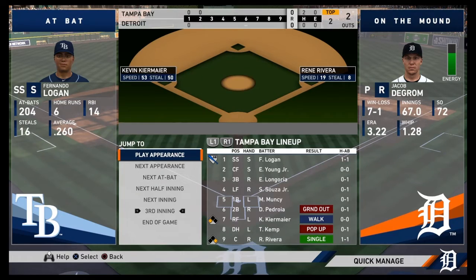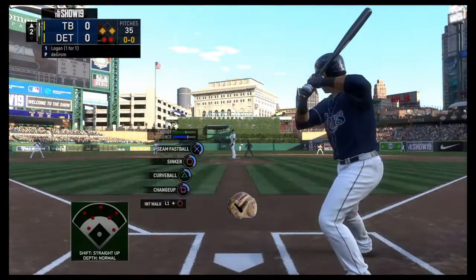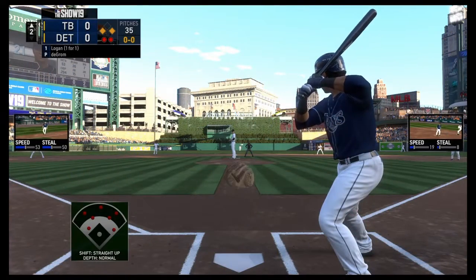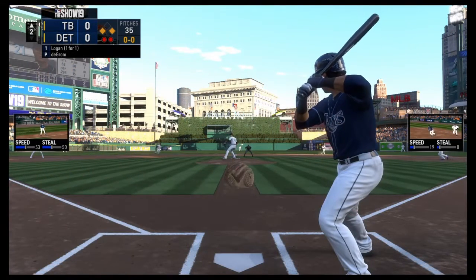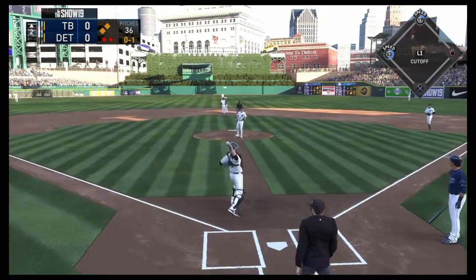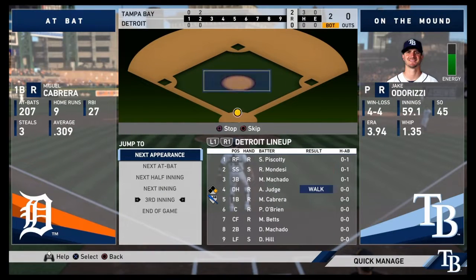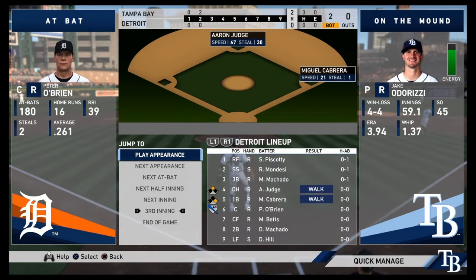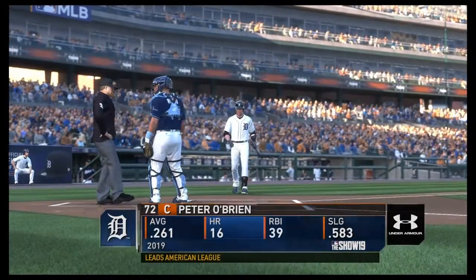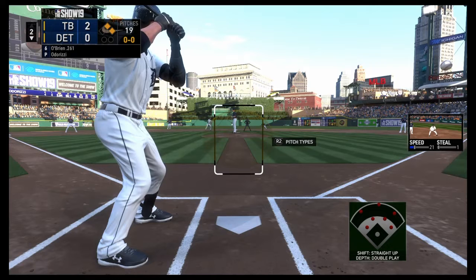Doing good so far — has runners on the corners. We are also player-locking as Peter O'Brien in this one. Two outs. A runner makes a break and manages to swipe second, uncontested — Peter O'Brien just letting that one go. Now Peter O'Brien up for his first at bat, taking on Jake Odorizzi. The Rays have a 2-0 lead here in the bottom of the second.